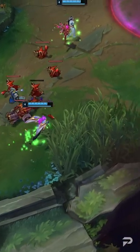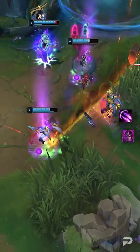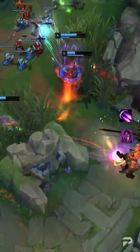Another key trick is using her W as an execute early game. Your W will proc its damage first and then apply the execute from your passive. This means it's best to get three stacks on the enemy with Halo Blades and then go for the W. Pair this with your iconic Flash W combo to really catch an enemy off guard.